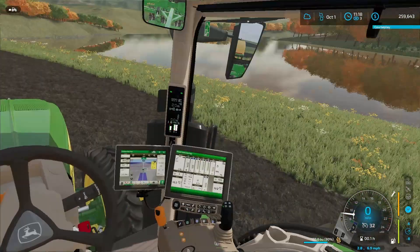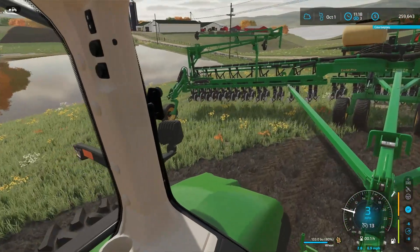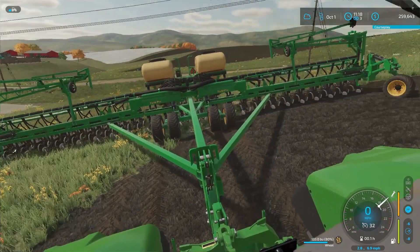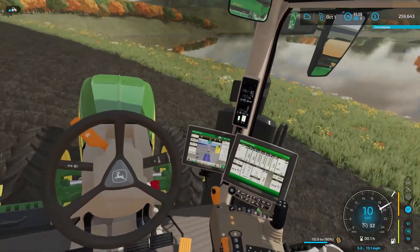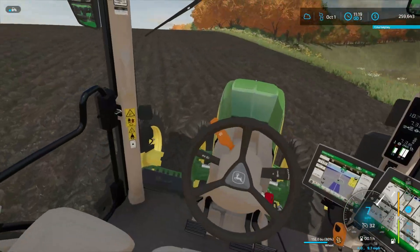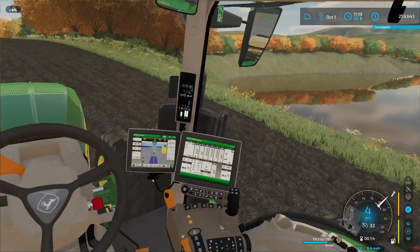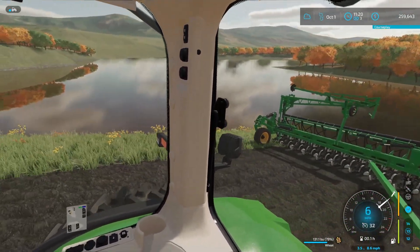Alright, let's unfold the planter and let's get this done. I'm just gonna go around once, do basically a headland pass, and then go up and down. Lower it, turn our vacuum on, get that going — RPMs are up, we got dust, that means we're working. I love the way this tractor looks — the big duals on the front, duals on the back, plenty of power.